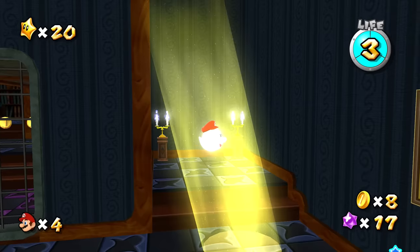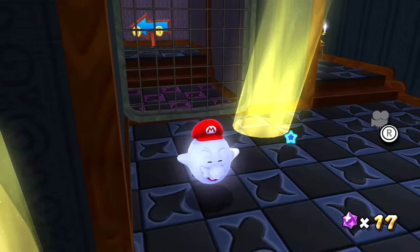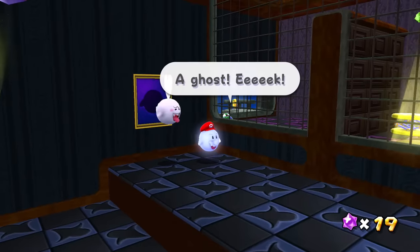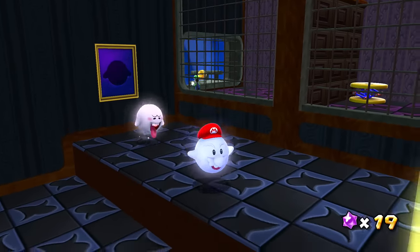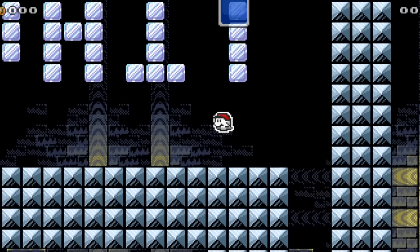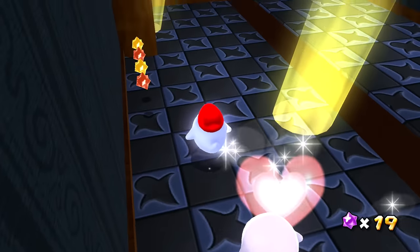Boos are classic Mario enemies, so why not let Mario become one in Mario Maker 3? With the Boo Mushroom, Mario can float in mid-air and move through specific types of barriers, but also attracts Boos towards him. I love the idea that Mario can fly around an arena to explore and find the way forward, but also has the drawback of Boos chasing him to keep it balanced.